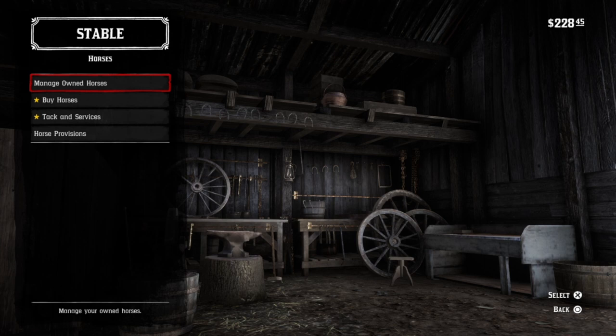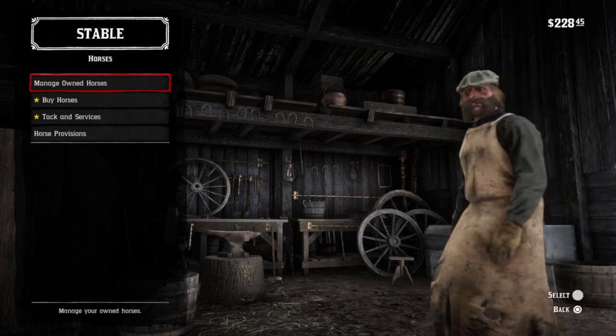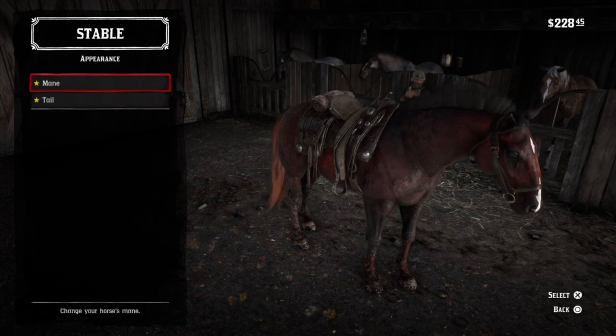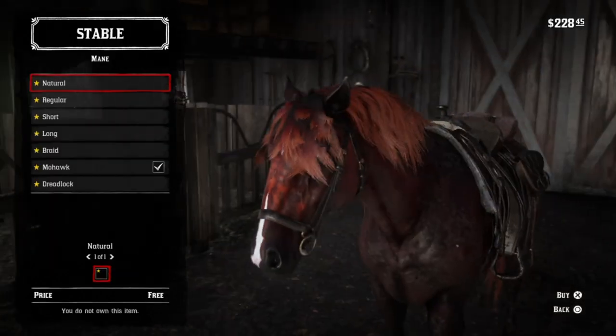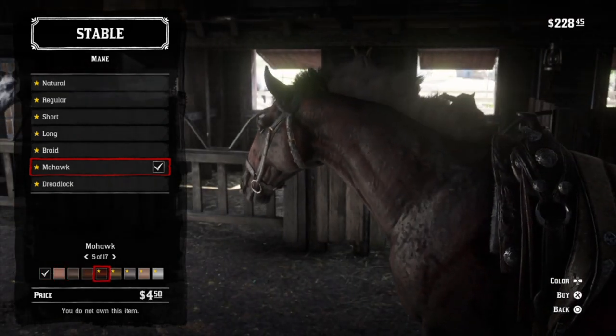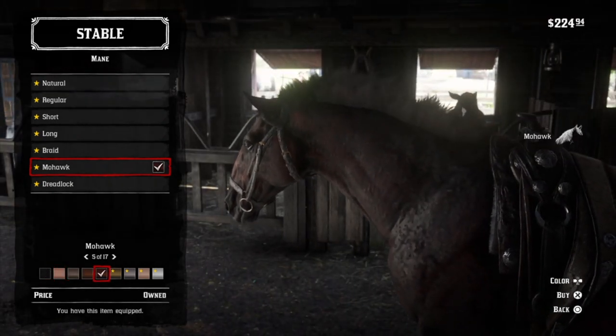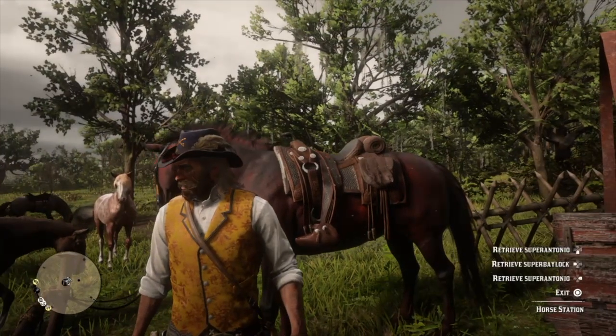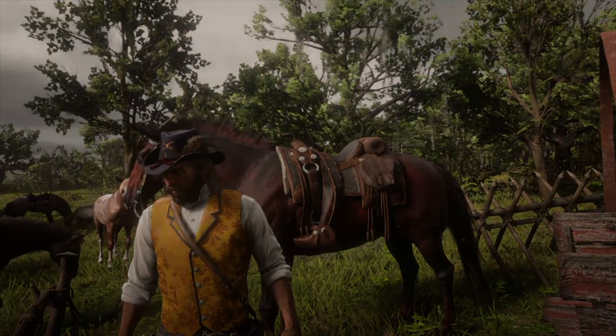You will be able to enter the stable with this horse, and buy supplies, saddles, and haircuts. However, you will be unable to access any of your other horses. No worries — you can access your horses through the horse station.